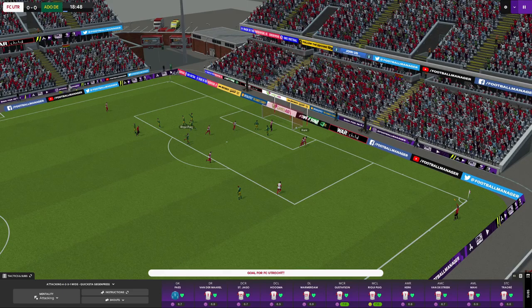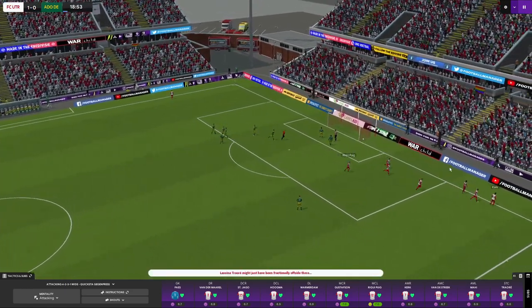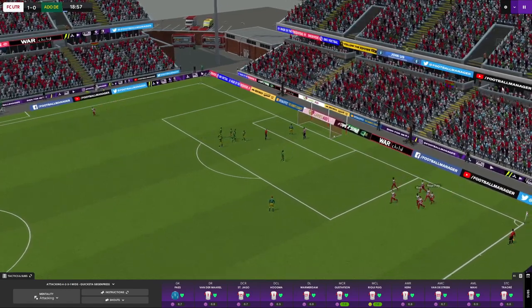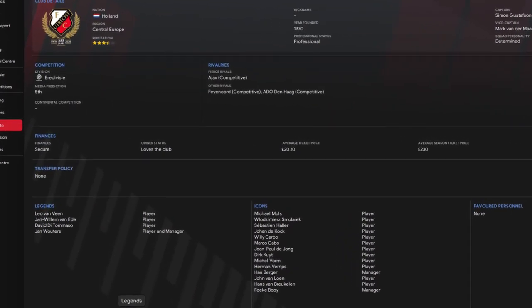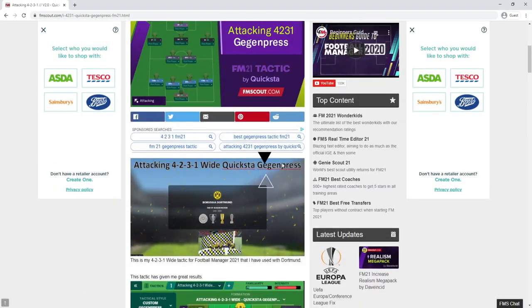We're going to download this tactic, play a match, look at the tactic, and check some of the results. The team I'm testing it with is FC Utrecht over in the Netherlands — they are predicted around fifth in the league, so they're not the best but not the worst either. If you haven't yet, make sure you subscribe, comment, and leave a like.